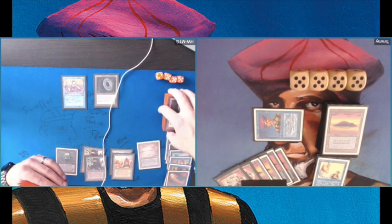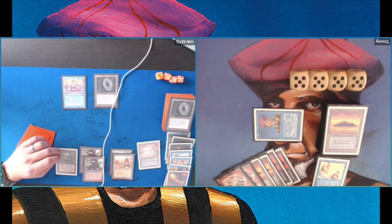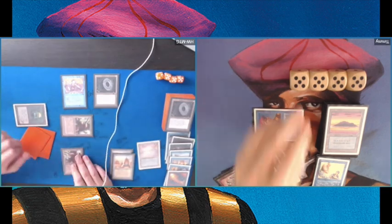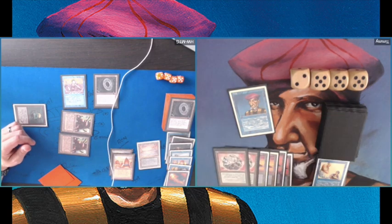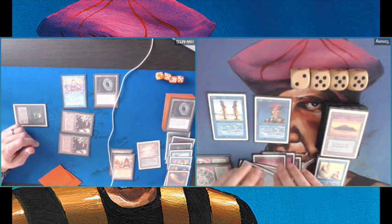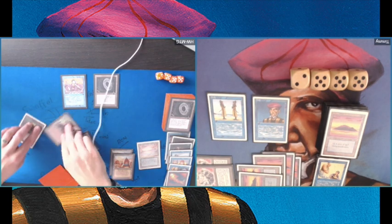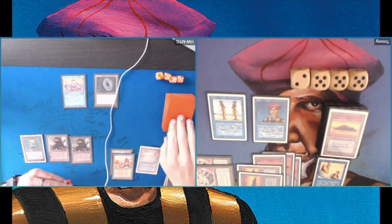He's playing a Red Elemental Blast. I kind of thought since he's not playing any red he probably doesn't have Red Elemental Blast in his sideboard. Well, guess what — he does. This is very painful because this Mahamoti Djinn was my hope. Let's get back to the program — playing a Clone over the Prodigal Sorcerer, so at least having two pingers.